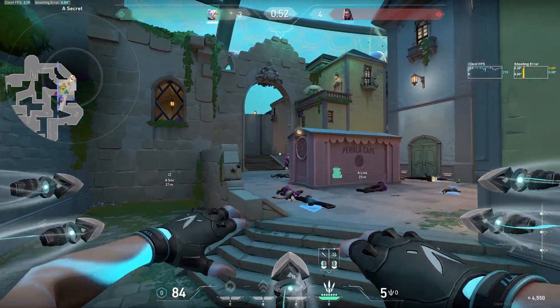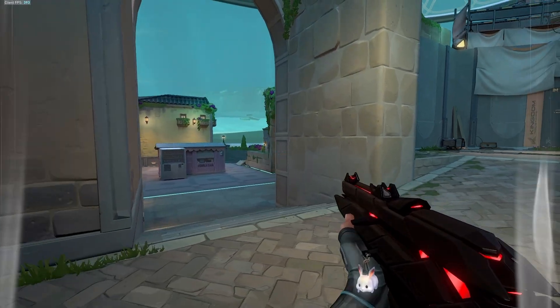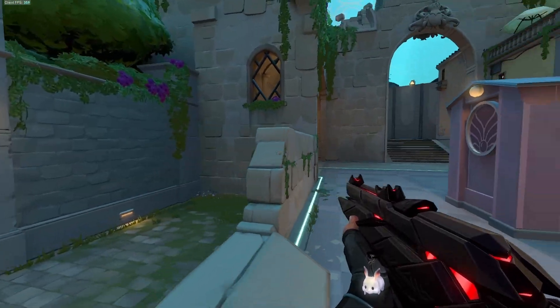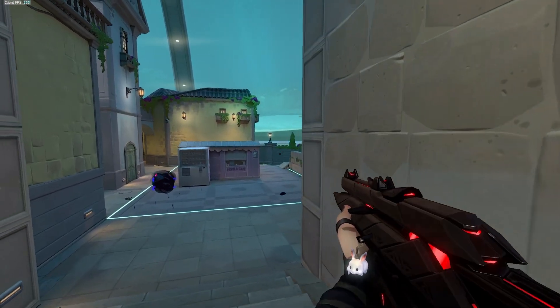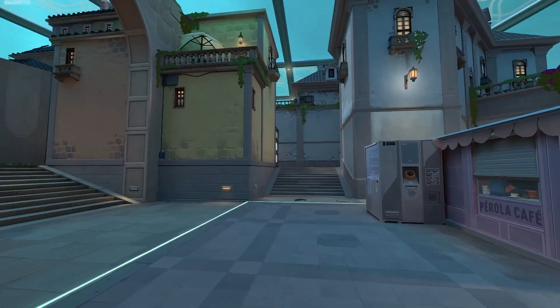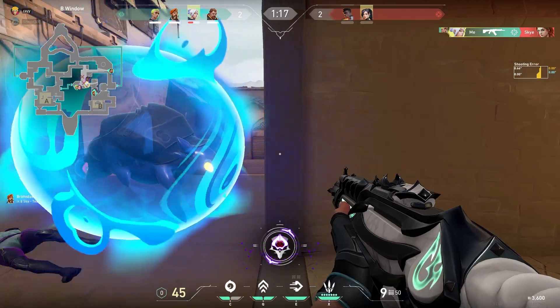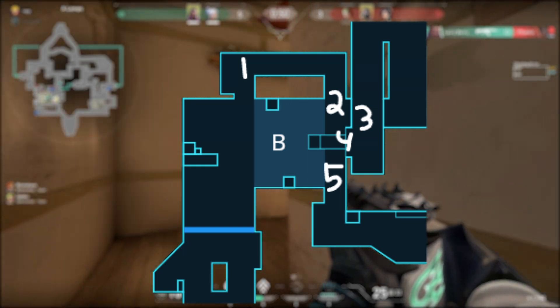Just make sure to use what you learned in this video as a general rule of thumb. For example, if I am Jett, my push would look like this. If I were Fade, my push would look kind of like this. Depending on your agent and the utility that you have at hand, the way you push and peek will vary. Here is another quick example, but for the B-bomb site.